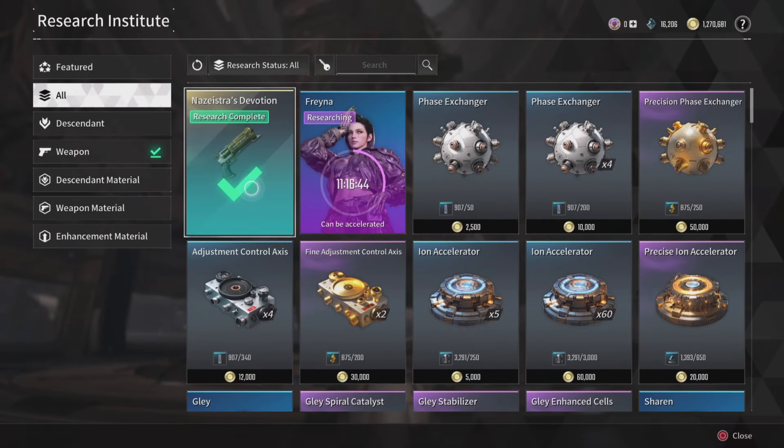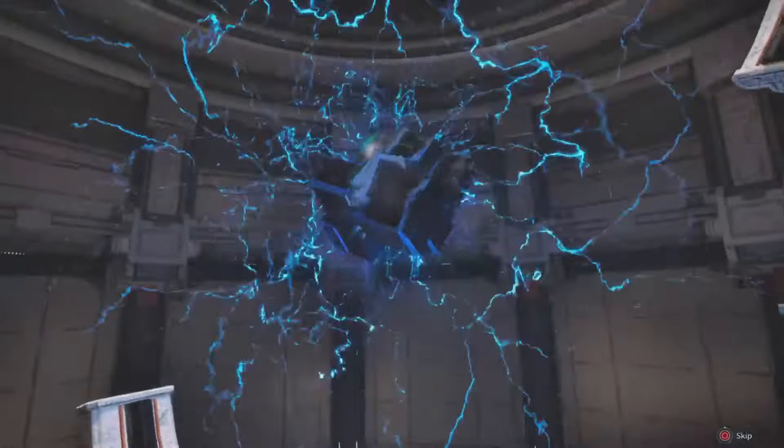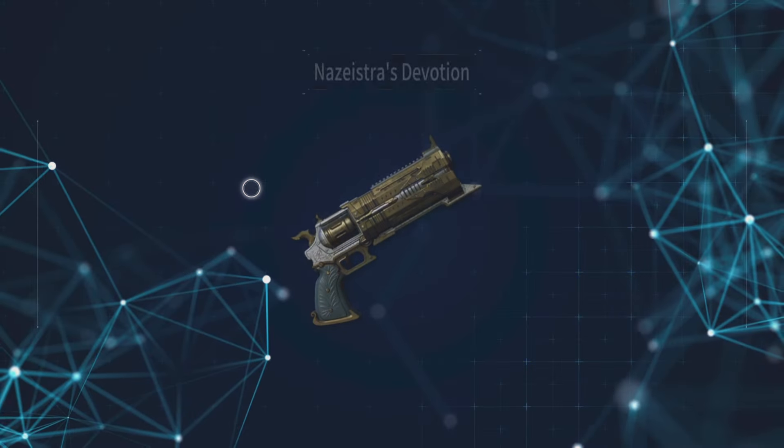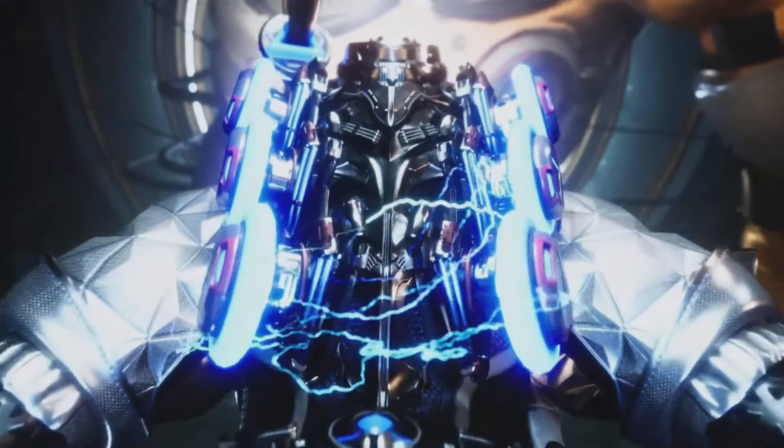Four hours has passed. Now it's time for us to collect our Nezerati. And this one is really, really nice, my dude. And voila — here it is. Nezerati Devotion. The ultimate weapon is yours. It's been acquired right here in the First Descendant.